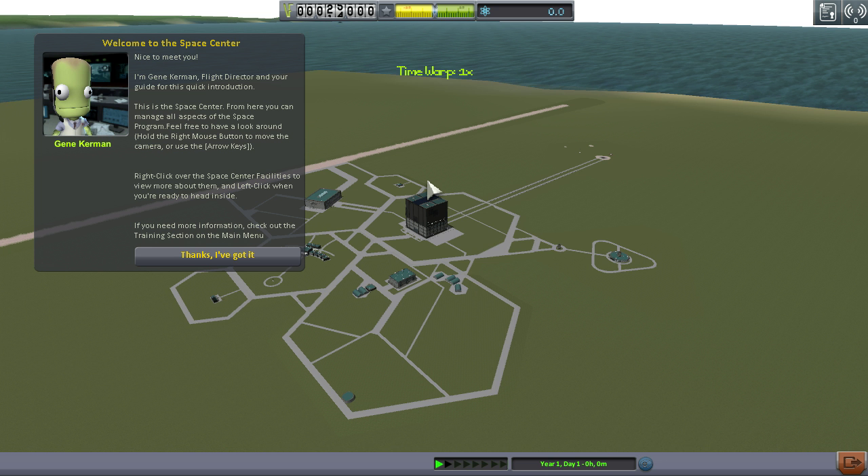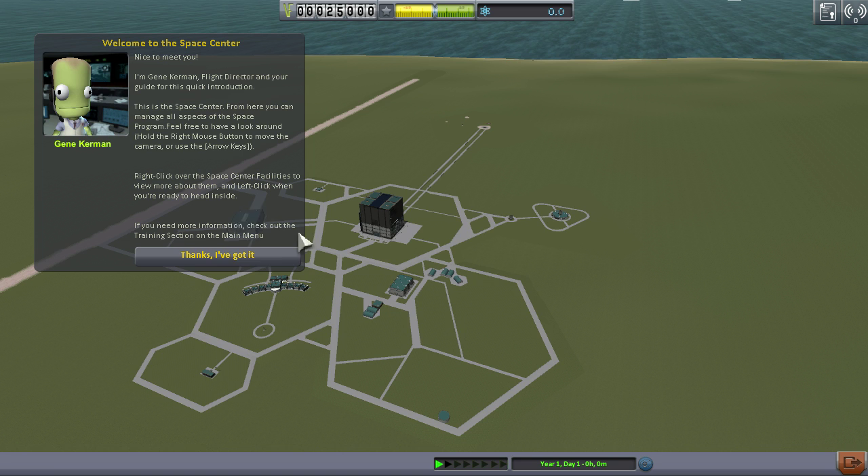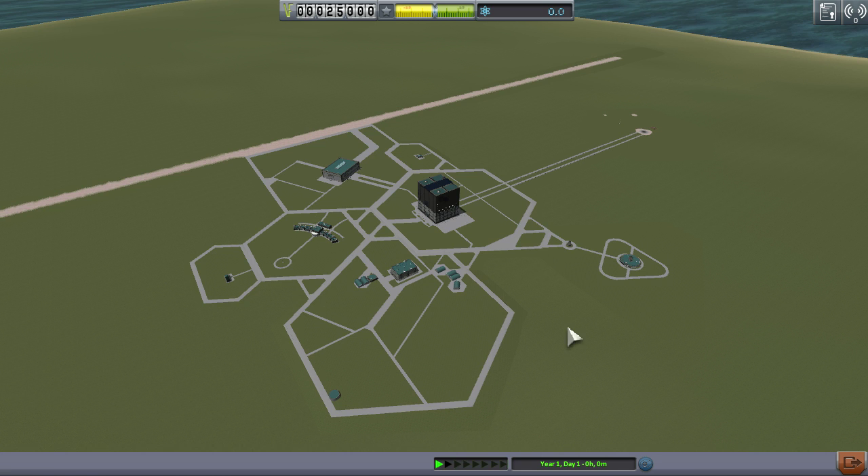Starting out, we've got Gene Kerman telling us how we can use the arrow keys to move around, or we can right-click over the Space Center facilities to learn more about them, and left-click when ready to head inside. When you first enter here, you've got multiple buildings: your tracking station, vehicle assembly building, mission control, space plane hangar, astronaut complex, administration, and research and development buildings. The main buildings we'll be using for this video will be the vehicle assembly building and mission control.